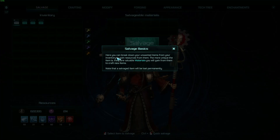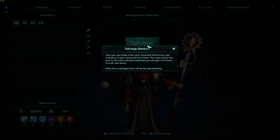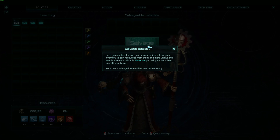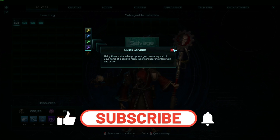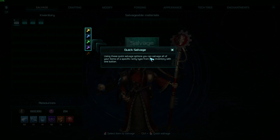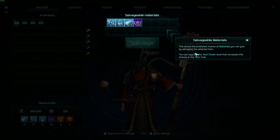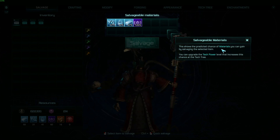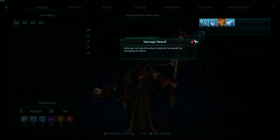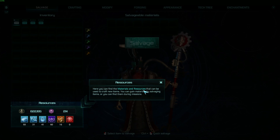Here you can break down your unwanted items from your inventory to gain resources from them. The more unique the item is, the more valuable materials you will gain. Note that salvaging items will permanently destroy them. Using these quick salvage options you can salvage all of your items of a specific type from your inventory with one button. Salvageable materials shows the predicted chance of materials you can gain by salvaging items. Salvageable results shows the actual materials harvested.